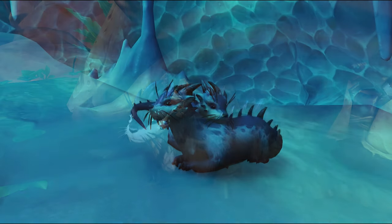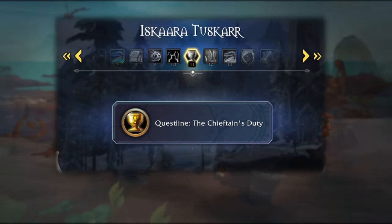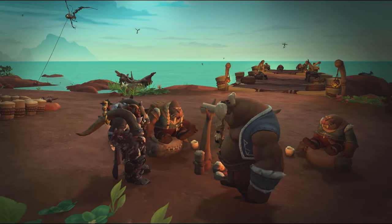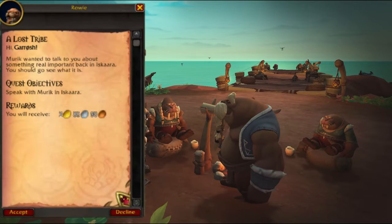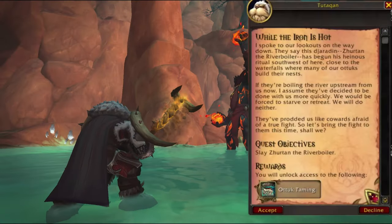Also freshly added with Dragonflight are the Ottucks. In order to train an Ottuck, you first need to reach renown level 11 with the Iskaara-Tuskarr faction, and then you will be granted a short quest chain beginning with 'A Lost Tribe' and ending with 'While the Iron is Hot.'